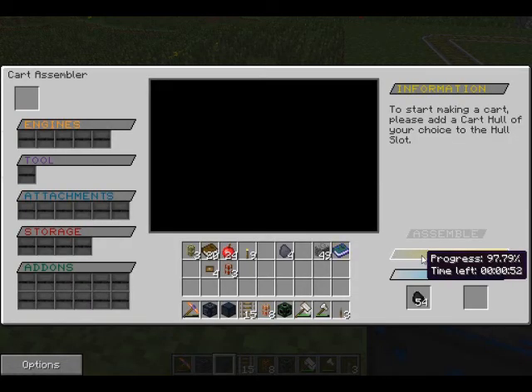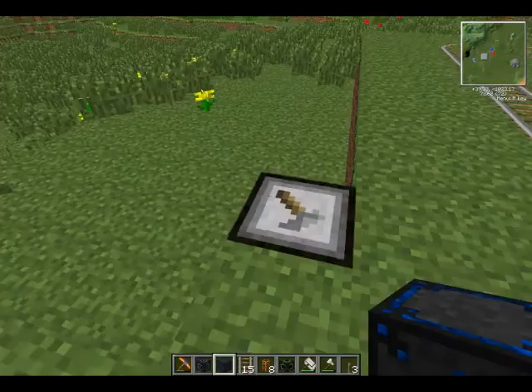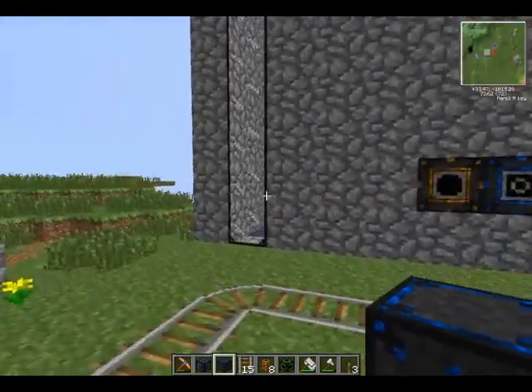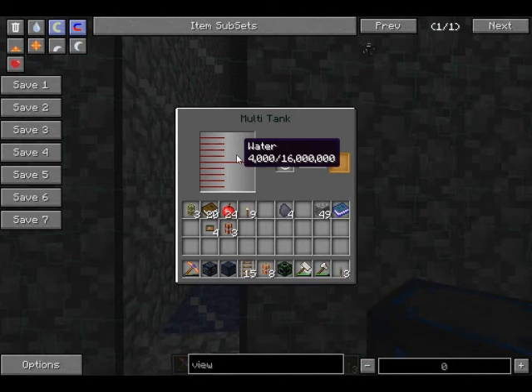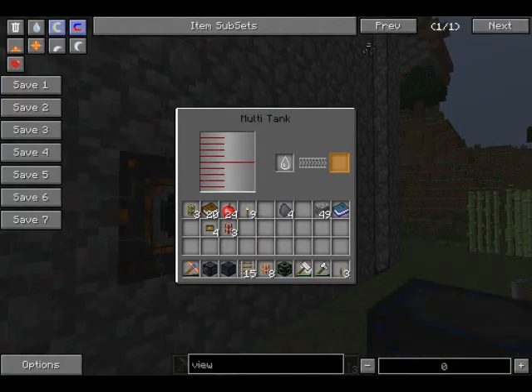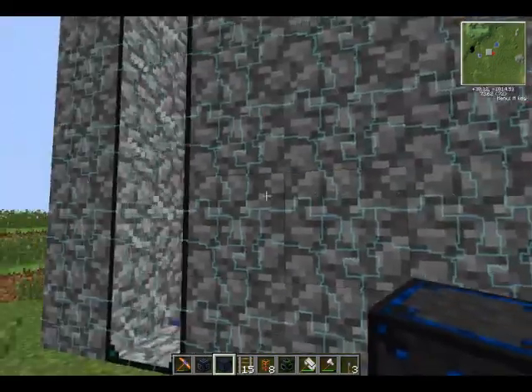Alrighty guys, this thing is almost ready to go. I've got something in the background I cheated in, so I'm going to have to remove it — it's the Zycraft tanks. Let's give it a look — big ass tank. And I was wrong, it wasn't 140,000, it was 160,000. This thing I have in my hand is a Zycraft water block. Put that right on there.